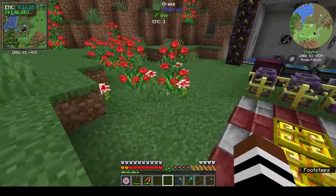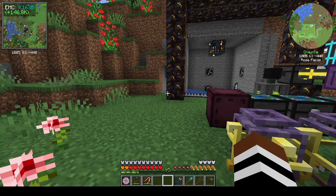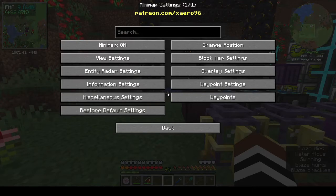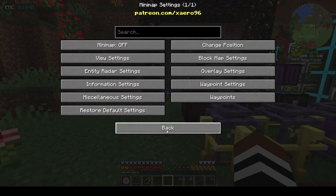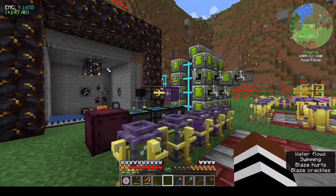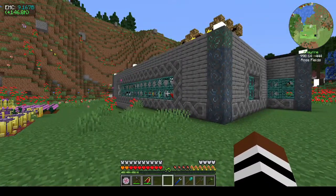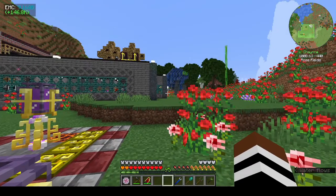I was going to do the RFTools dimension today, we might get to that. I've updated the pack — there are two map mods now. I always turn off the square map mod because I don't need it. It looks like my waypoints are gone; I didn't bring over my FTB map waypoints, so I'll have to find that file and bring it over at some point.